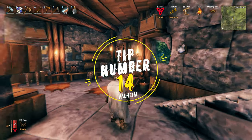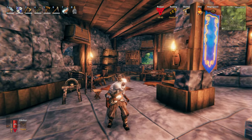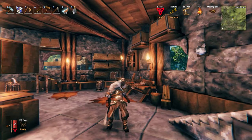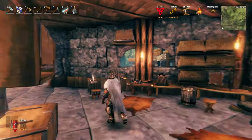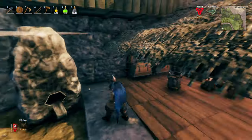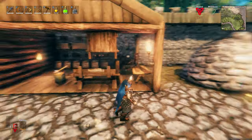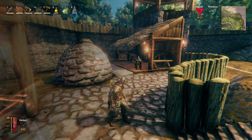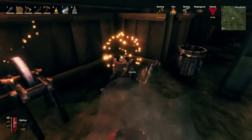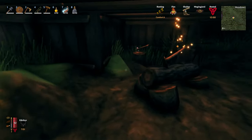Tip number 14: the different crafting benches in the game are upgradable by adding improvements within close proximity of the crafting benches. There will be numerous of them over time, and this can consume lots of space. You can either have a nice looking crafting area with ample space in the main floor of your base and place the improvements beside the benches. But what you can also consider, especially during the early game, is to have it much more compact and save space — by placing improvements either underneath the floor or above the ceiling, as long as it is close enough to the crafting benches.